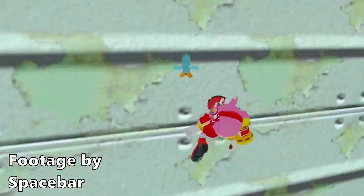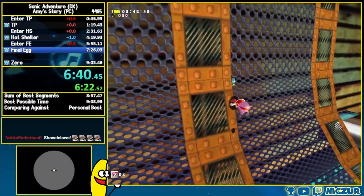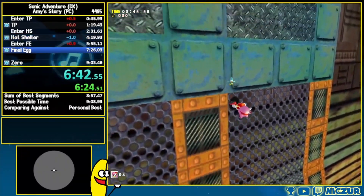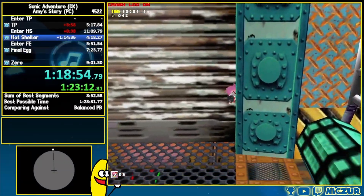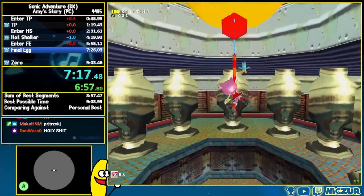But when Nixer discovered this new method, that all changed. All of a sudden, because of Banana Clip, the Wall Float Skip became faster to do in runs. This new clip saves 11 seconds over the old version, making this definitively the fastest version of Final Egg.